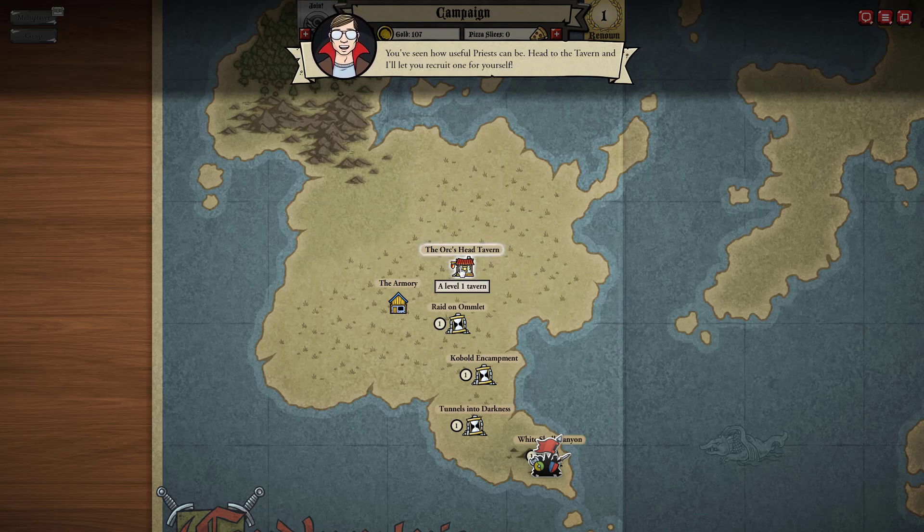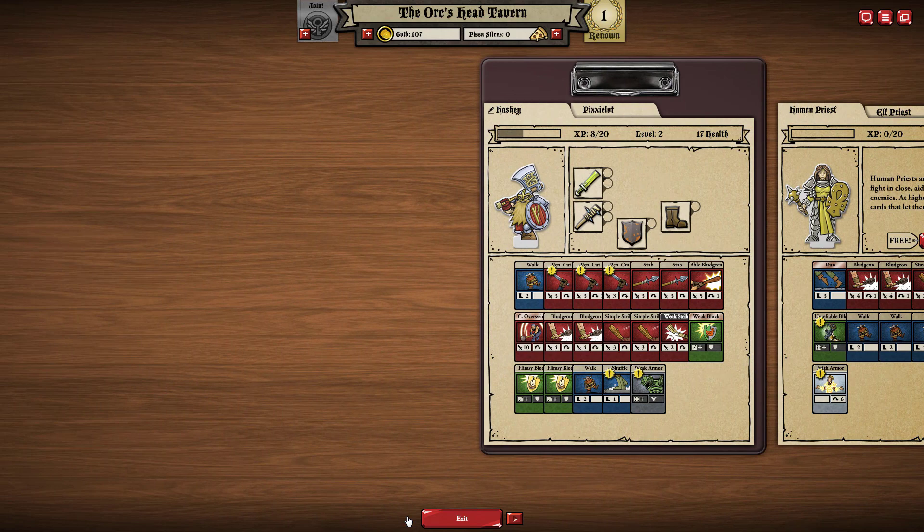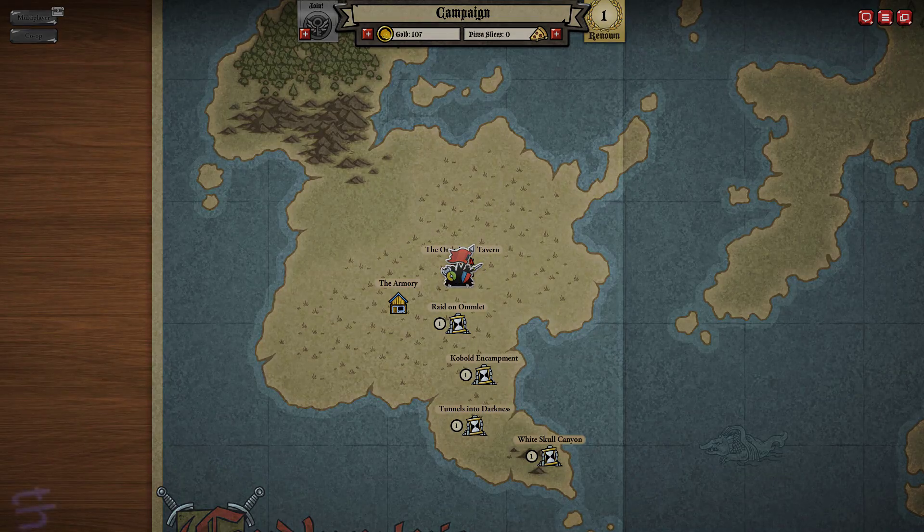Okay guys, I will end this episode right here. If you want to give the last character a name, please write it down in the comment section below. I will see you guys in the next episode. Until then, my name is DennisQuest — don't forget to subscribe and comment, and I will see you guys next time. Bye bye bye!